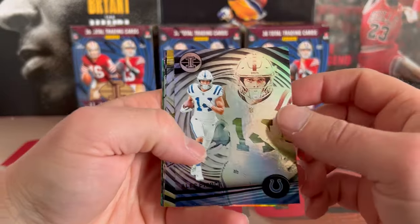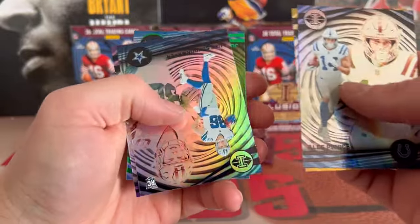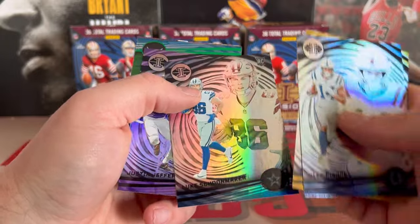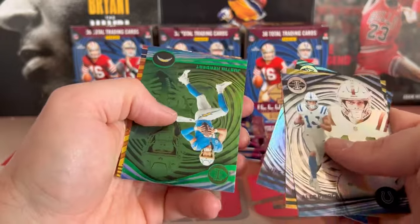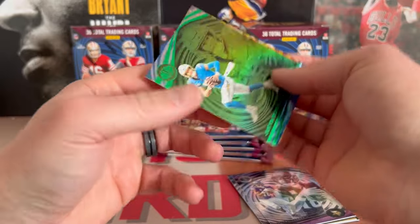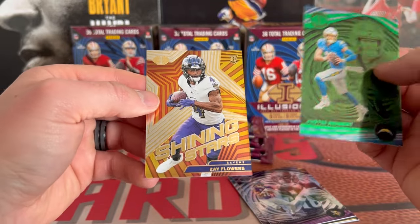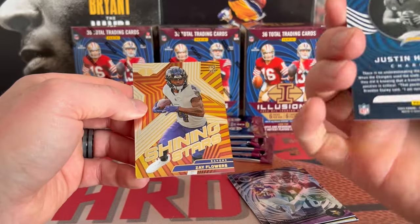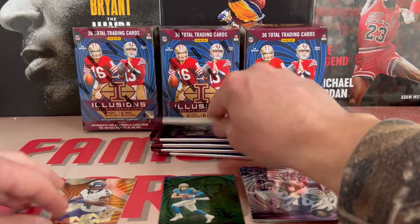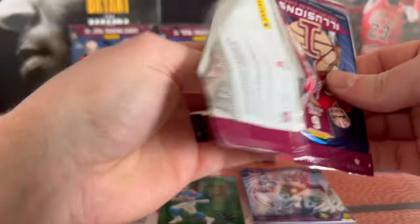All right, so we got Alec Pierce — of course we're gonna have them all flipped around — Naji, looks like we got a Luepke Schoonmaker, JJ, looks like we got a green Justin Herbert and a Zay Flowers on these Shining Stars. So that must be like the emerald, I guess.